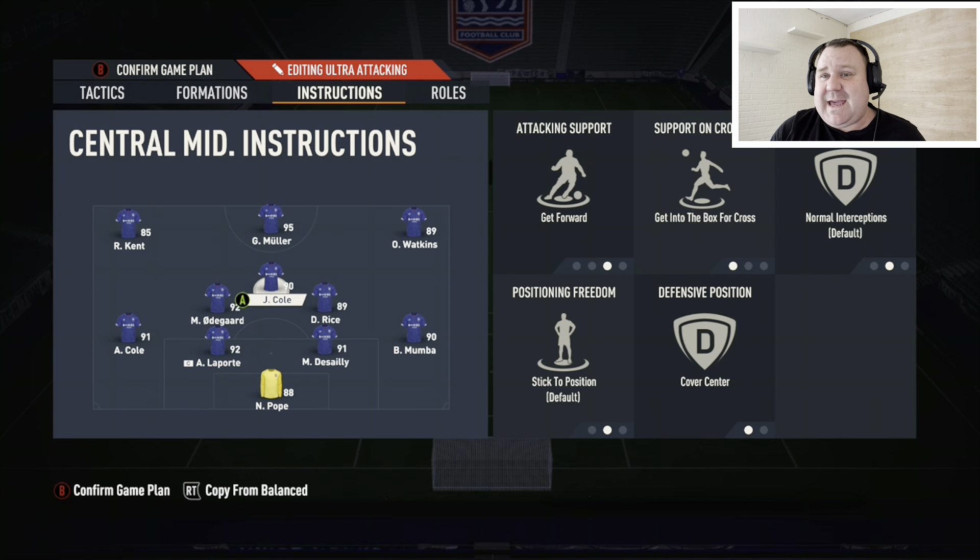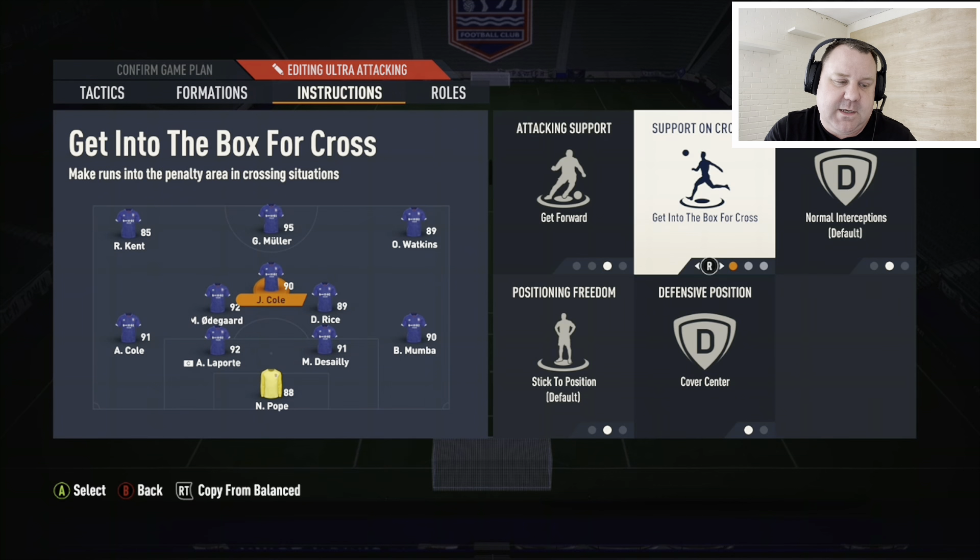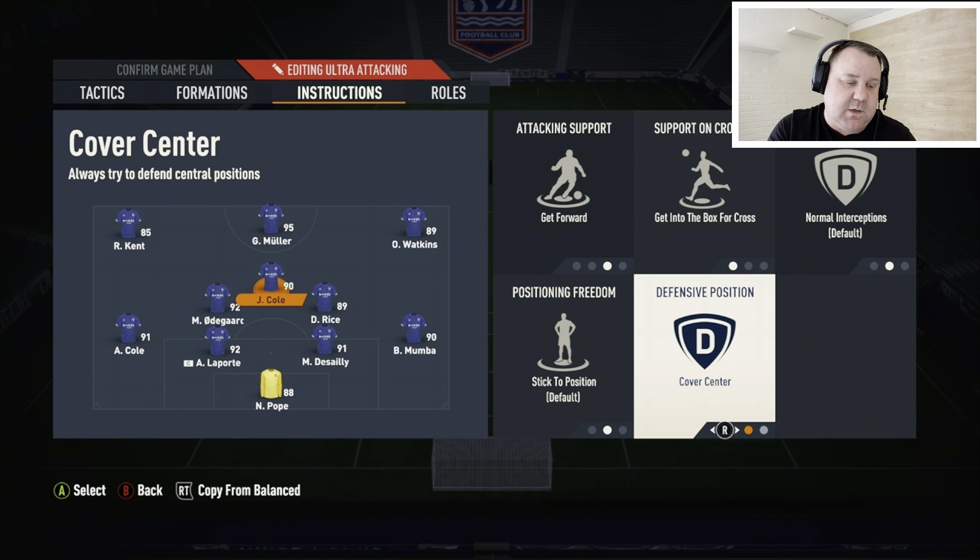Into the center mid, who acts kind of like a CAM - we've got him on get forward. Joe Cole would be an ideal type of player here. He's on get forward, get into the box for crosses, and also cover center - stay in the middle of the pitch and be available as the link between the CDMs and the strikers. He'll be someone you can play the ball into a lot, who can feed the wingers and the striker.